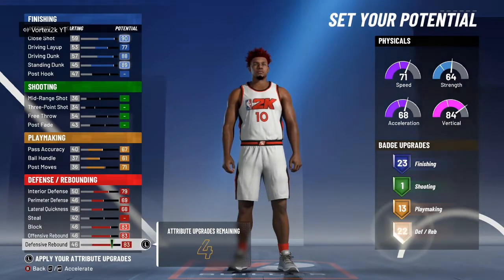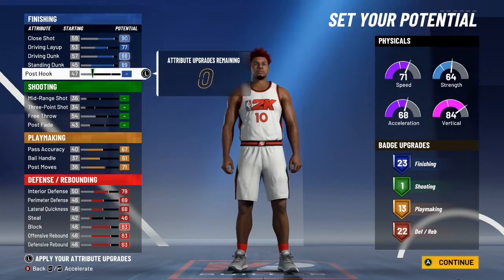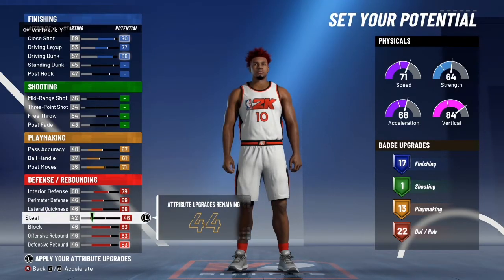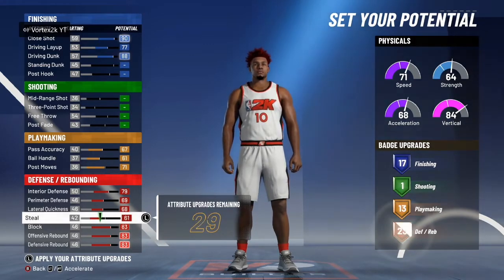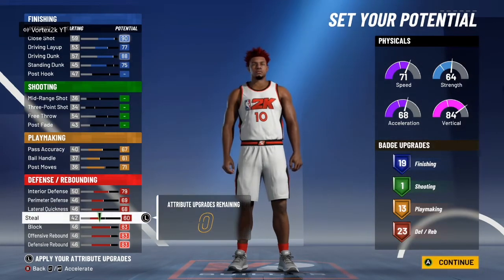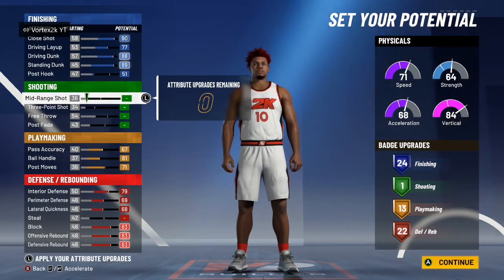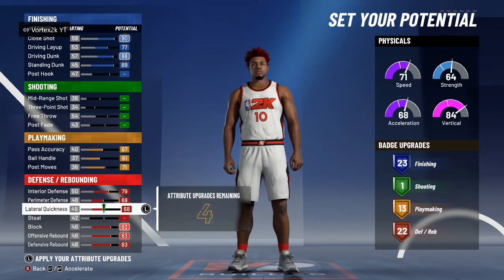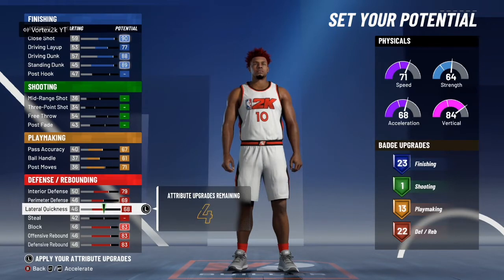Lower playmaking down a little to get 13, then the rest on defense — around 22 defense badges. I looked at maxing defense to 23 but it's not worth losing that much steal just to go up one defensive badge. 22 is fine, you can live with that. For finishing you can go 24 if you want, or keep the steal — my preference would be another finishing badge but it honestly doesn't matter.